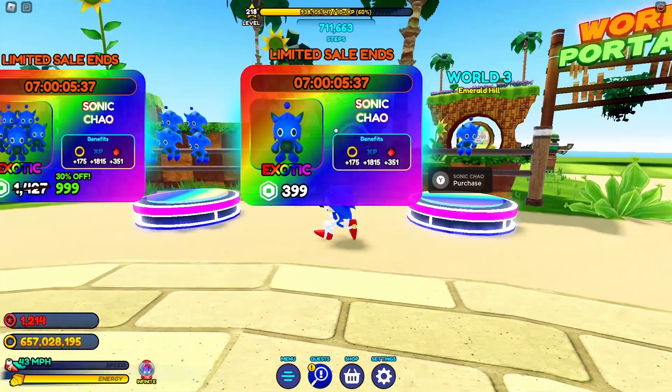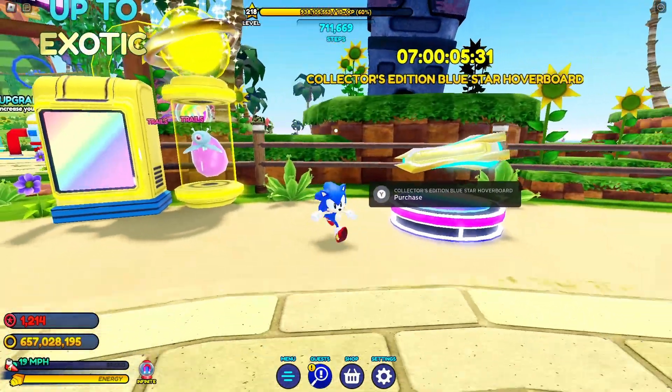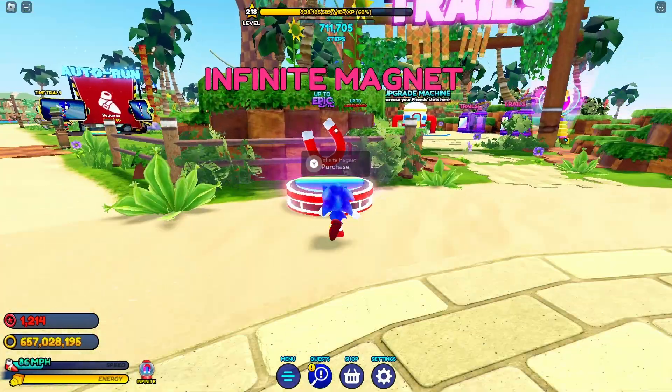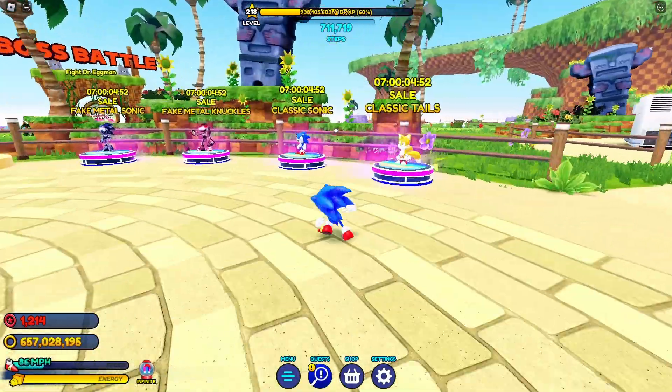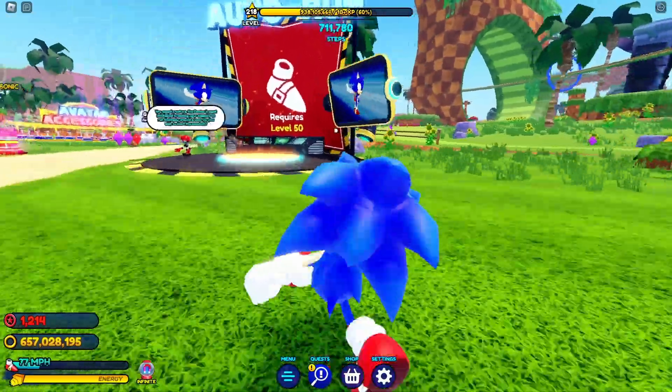We have the Sonic Child, a bunch of Sonic Child items, the sale of Espio, the Collector's Edition Blue Star Hoverboard, the Infinite Magnet on sale — awesome — and a bunch of other characters too. Let's get on with the real update.